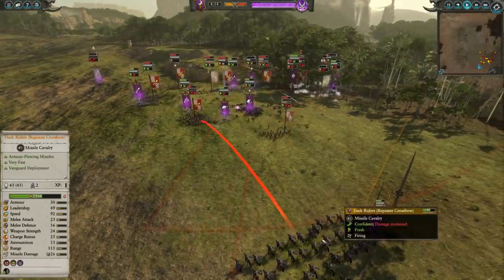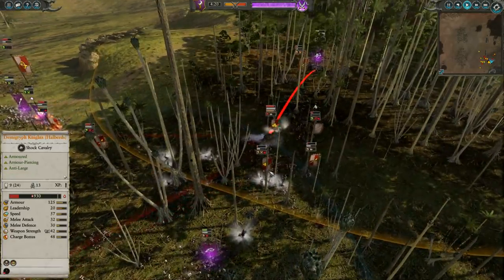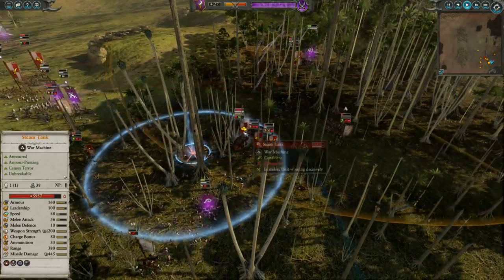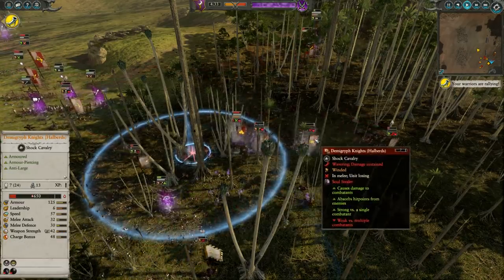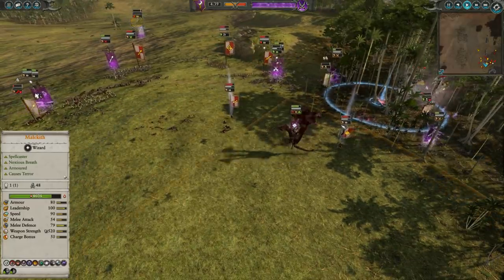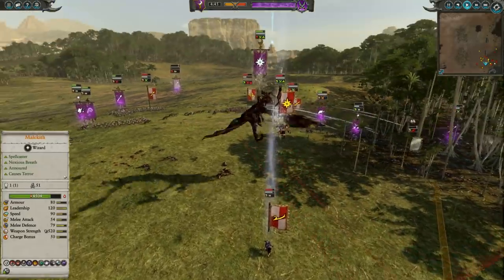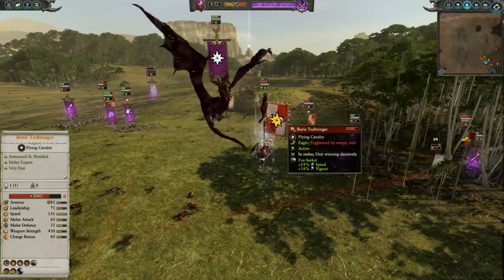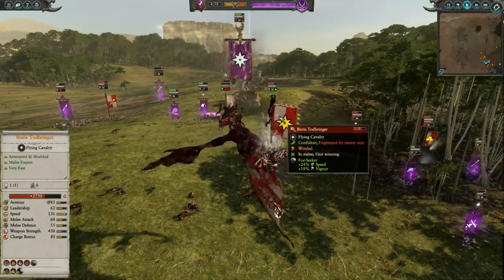Dark riders are sitting back in a commanding position as well. Things are not looking great for the Empire, but the balance of power is still very even. They were able to get some Demogryph knights back on the field. The swordsmen aren't doing the greatest job screening — they probably could chase those dark riders a little. The steam tank is very healthy at this point. Looks like we're going to have a soul stealer on the steam tank, and the Demogryph knights also got hit by that, which should be enough to route them off and do some damage to the steam tank as well.